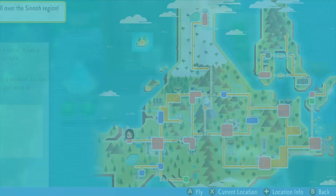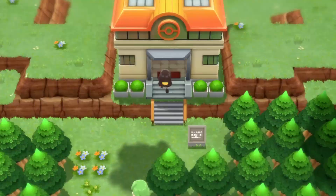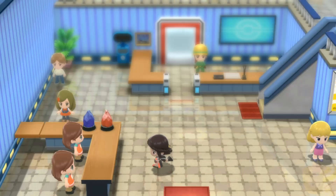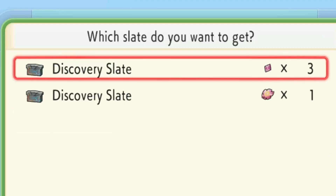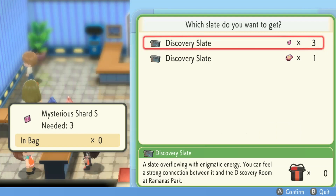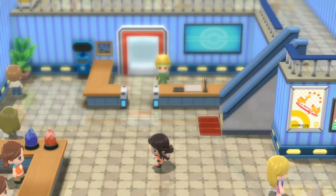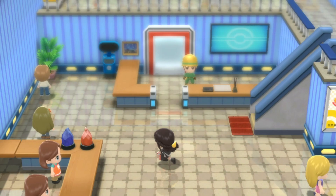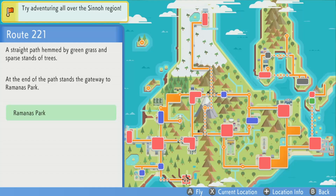Another thing one of you guys told me to check out - apparently there's a new slate in Ramanas Park called the Distortion Slate or something, and there's a new cave I can use it on, and you made it sound like I can just buy it. I don't see it though. There's still only the two Discovery Slates unless there's a different NPC somewhere else, or maybe I misunderstood it altogether. I'll have to see about that another time, I suppose.